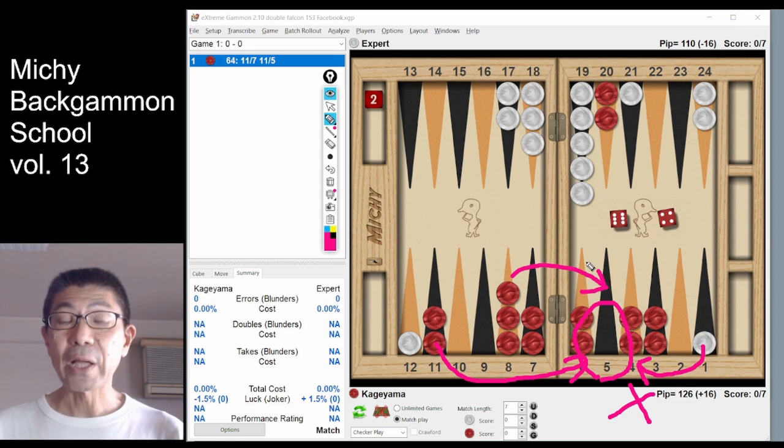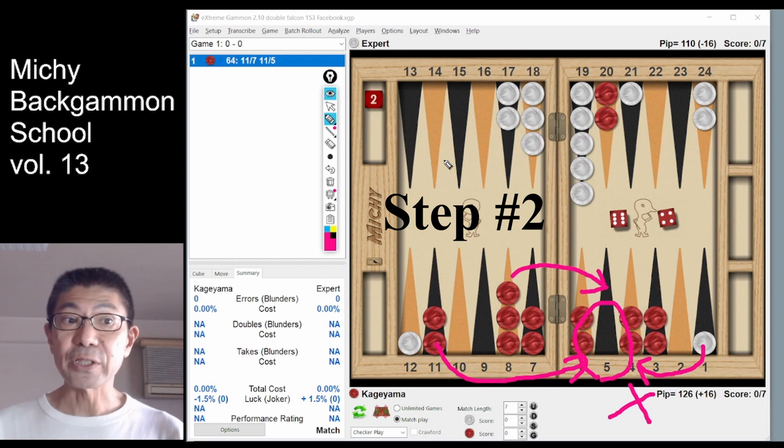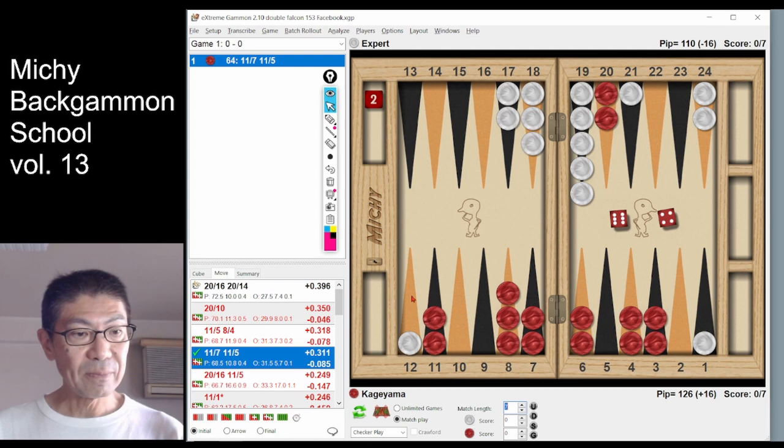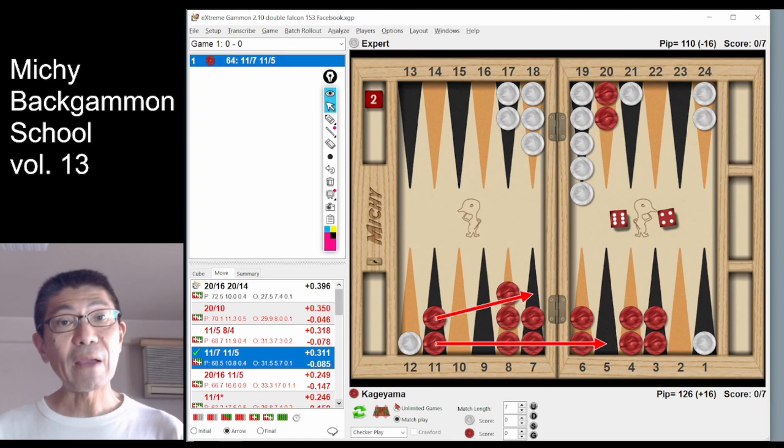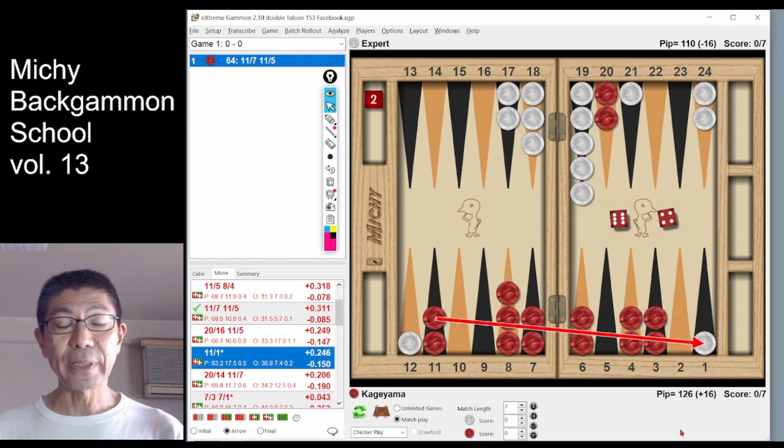Step number 2: XG analysis. Let's check what XG says. Leaving the anchor — actually it's a double falcon play — is the best move. Slotting on the 5-point is a blunder. Attacking on the 8th point is even worse. But why?